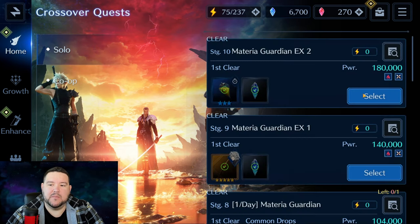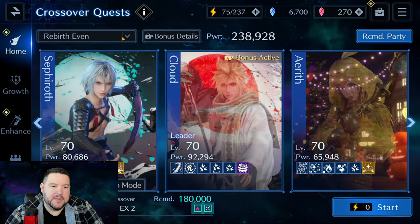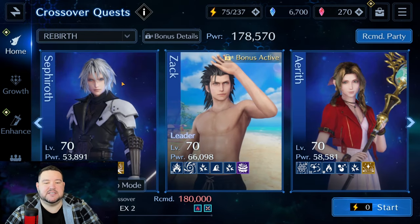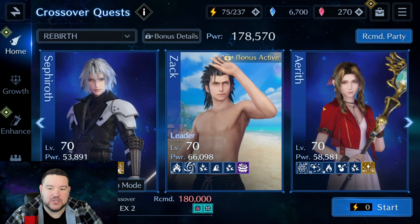All right, so here we go — Materia Guardian EX2. I'm going to show the team setup and be pretty brief because I don't think it's that difficult. This is the team that I used: 178.5k. I wanted to get it under the 180k threshold.